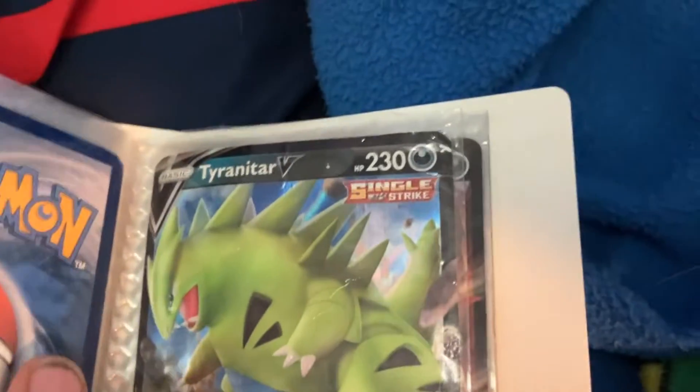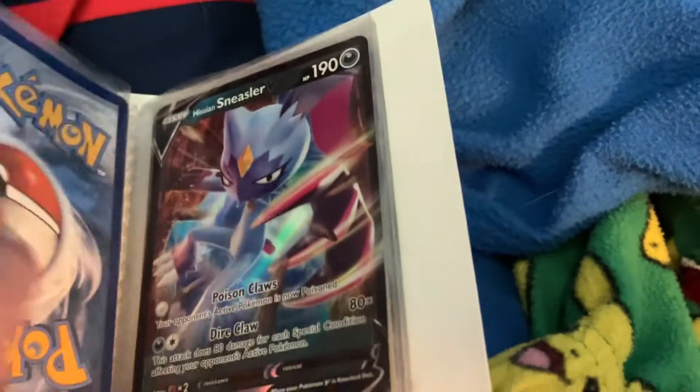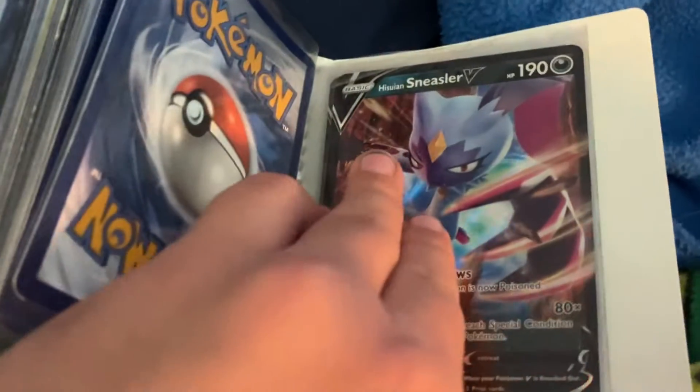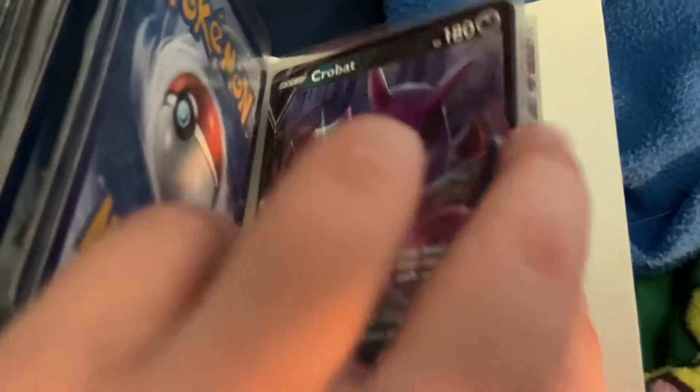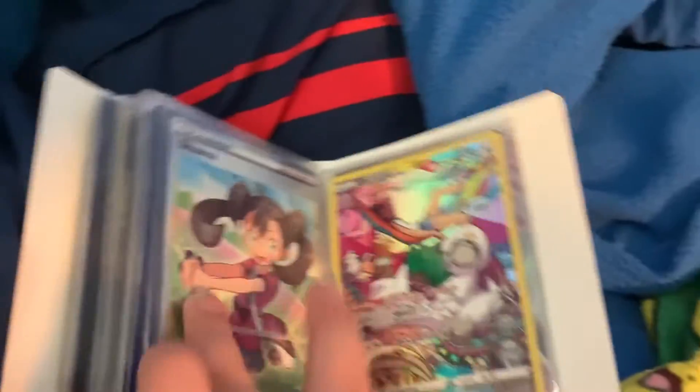I don't really know his name, but I have him as a V. I don't know all these names — I don't know his name. He's pretty cool. And then I have this V. I don't really know if I have any Chinese ones. And then there's a Trainer and a Full Art.